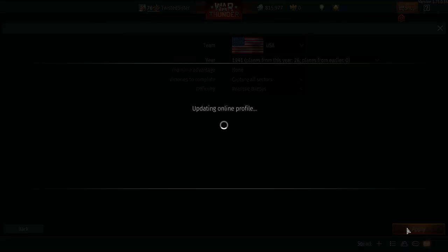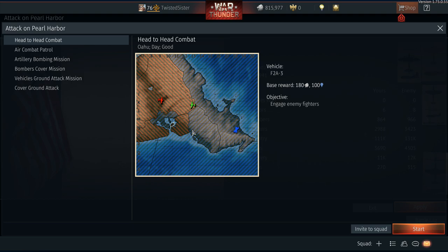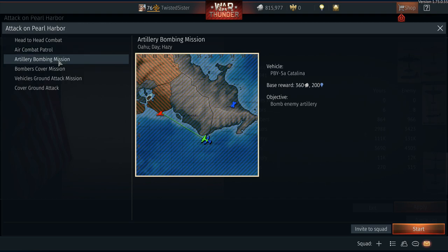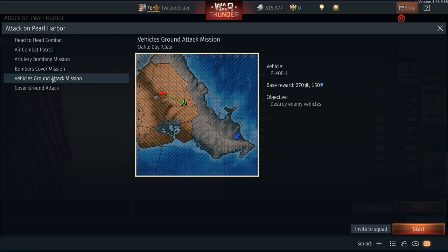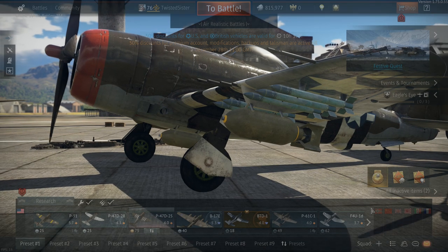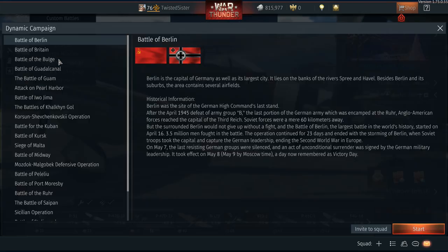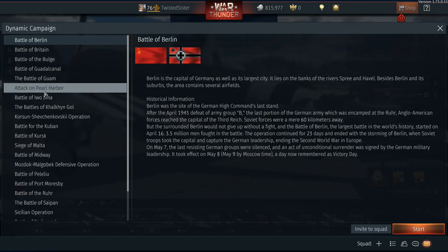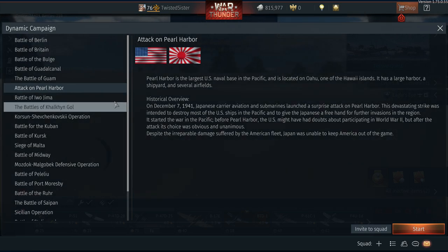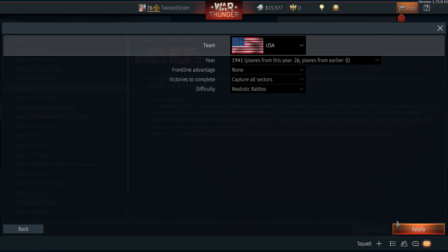Try this again. Apply it, and then apply it again. And then it even switched some of the numbers around. Now we've got the F2A-3, which is actually a Buffalo. There's a P-40E again. This is kind of irritating because I just had it. One of the things I want to address in this video is the difference between the P-40C, the P-36G, and the P-40E, because some people are kind of confused.